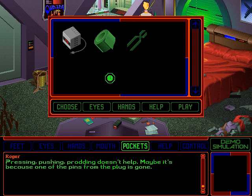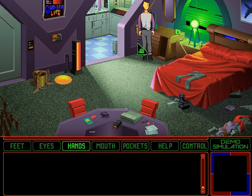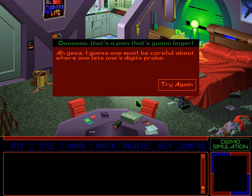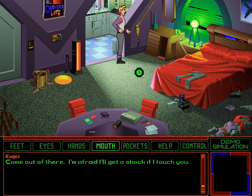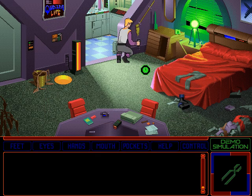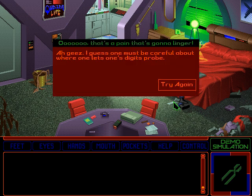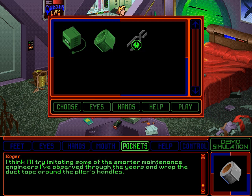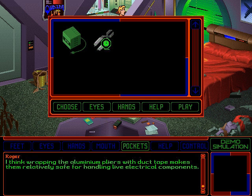Maybe it's because one of the pins from the plug is gone. Well, let's see — it looks like it's still stuck in the outlet there. There's a single prong from the clapmaster's plug embedded in the outlet. Alright, we'll just grab it. This game brings in the try-again feature, so you don't have to worry about saving constantly. Come out of there — I'm afraid I'll get a shock if I touch you. It never works. All we need to do is use a tool. I think I'll try imitating some of the smarter maintenance engineers I've observed through the years and wrap the duct tape around the pliers handles. I repeat: don't try this at home, it doesn't work. I think wrapping the aluminum pliers with duct tape makes them relatively safe for handling live electrical components. It doesn't.